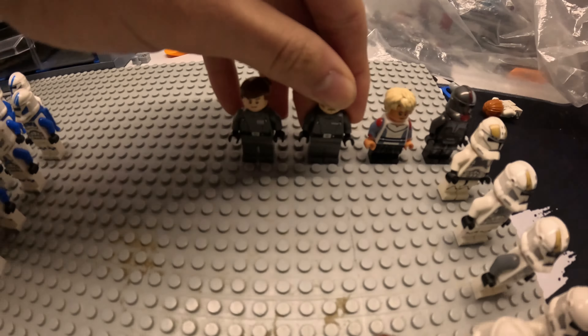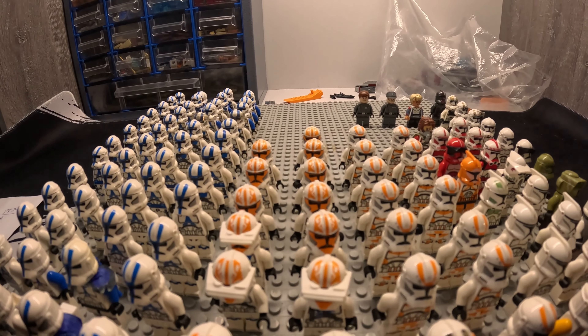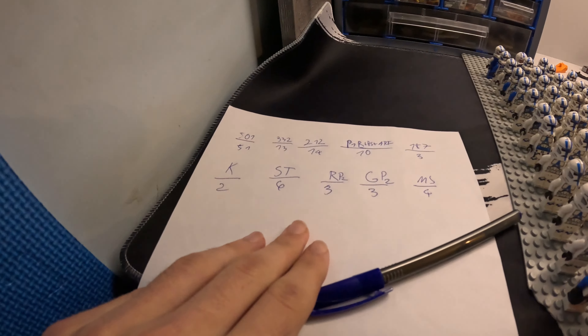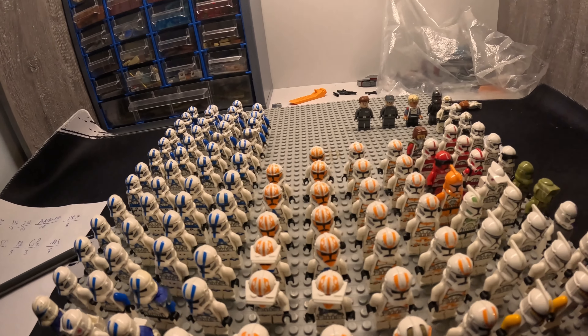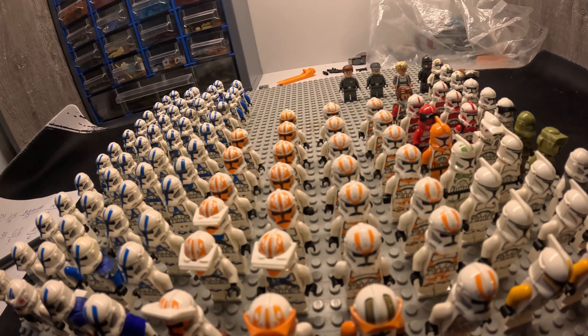Now I'm going to count all of them — there are supposed to be 115 in total. Okay, so after 10 minutes of counting, I had a problem with the numbers. Here's a piece of paper so you can see. Actually they're 109, not 115 — so I've got six troopers less than I thought, but it's still pretty good.